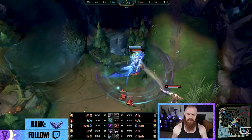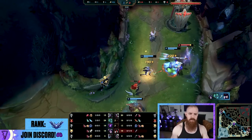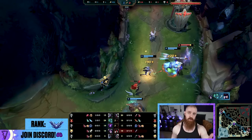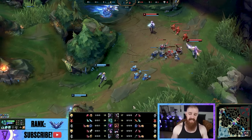Hecarim comes out of the jungle, ghosts, uses E, knocks up, knocks back toward his bot lane, and goes in. They're able to kill the Caitlin. What do you think about that gank? The bot lane disrespected the fact that he started top and sequenced down, they didn't think about wave state, and he's level four ganking a level two lane at 3:23. That's exactly the advantage you're looking for as a full-clearing farming jungler.